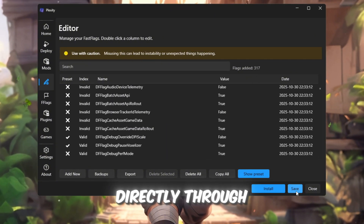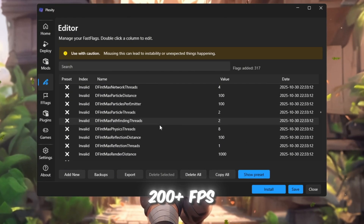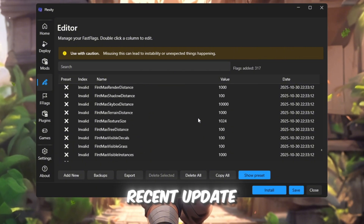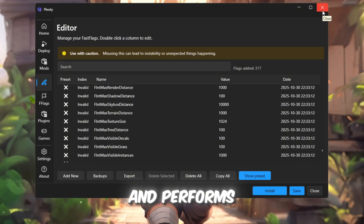After that, launch Roblox directly through Plexity. Many users have seen up to 200+ FPS this way. However, if you're facing launch errors or crashes after the recent update, don't worry — because Voidstrap completely fixes that and performs even better.